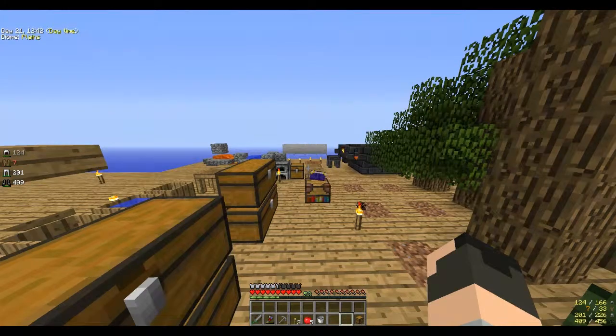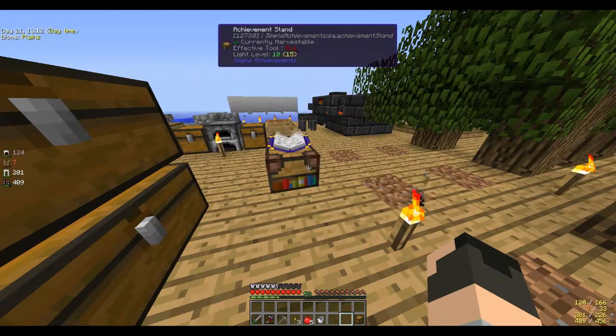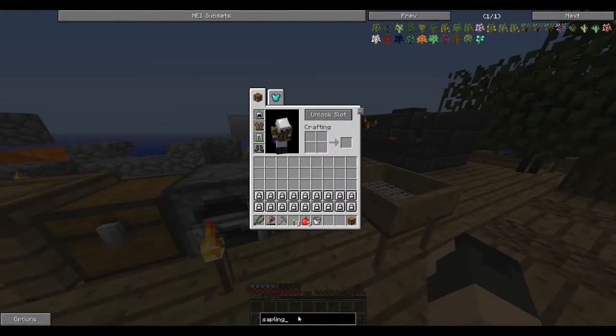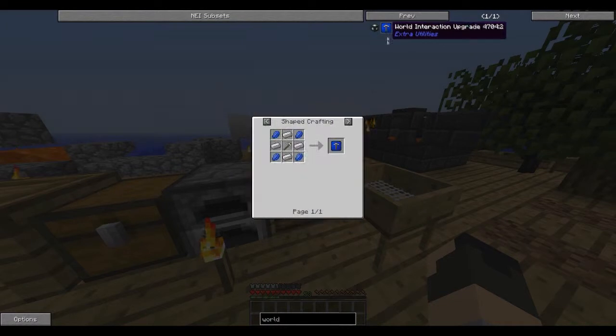There's the beginning part of today's episode. One thing I did not check off last time was making a smeltery to construct and process ore, which I did. Today's episode we're going to make obsidian with a stone barrel, and automate your cobblestone generator with a transfer node — which we only need one item. I believe it was the world interaction upgrade.